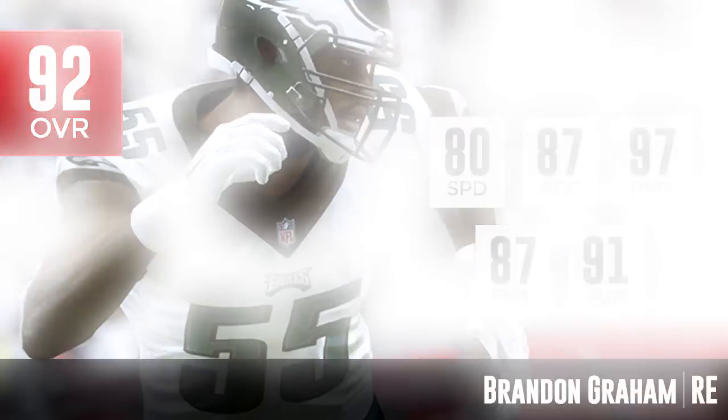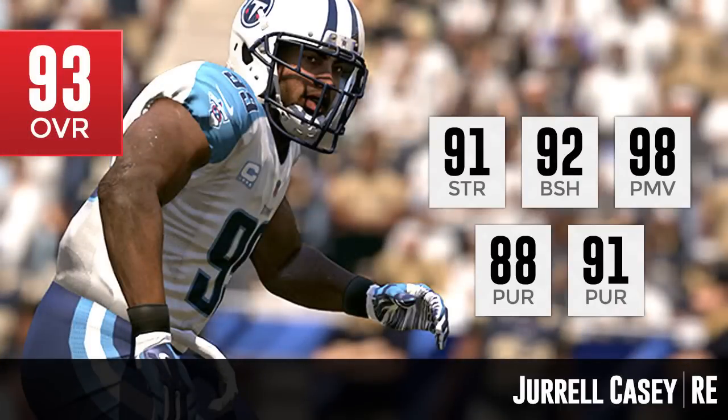Moving on to number 2 — this is one who I think, despite being the second best defensive end in the game, is a little bit underrated. Jarrell Casey of the Tennessee Titans is being underrated here. He is 93 overall, so he is a full point above the guys below him. I don't have a problem with him being the second best defensive end, but I think his attributes overall should make him higher. His block shed, in my opinion, should be elite — it's a 92, but I think it should be like a 96 or 97. And his strength should be higher too; I'm a little disappointed in the 91 strength.